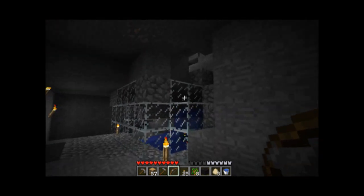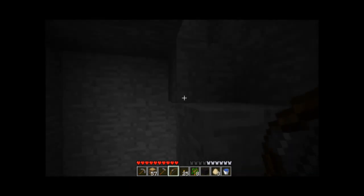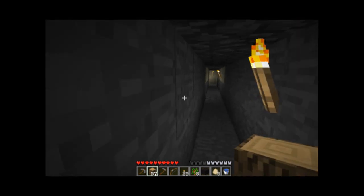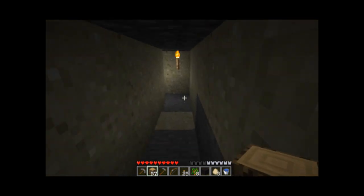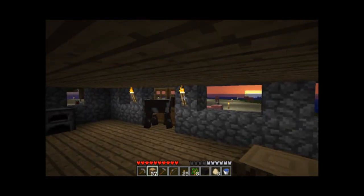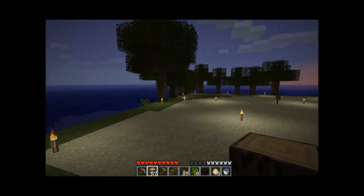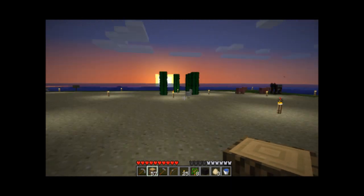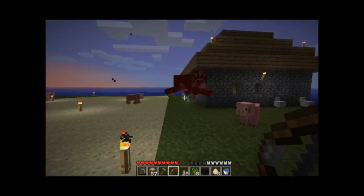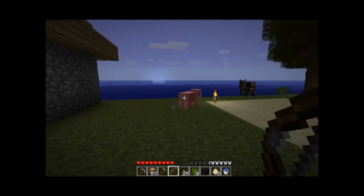Trying to think of anything else to show you. It's all just been built up. We're going back to the surface world. Just mining a lot of dirt. It's weird that dirt is the valuable resource, but I've got a bunch of dirt going on everywhere — it's my entire border around the island, just to get these lovely creatures to spawn so I have something to eat and clothe myself with.